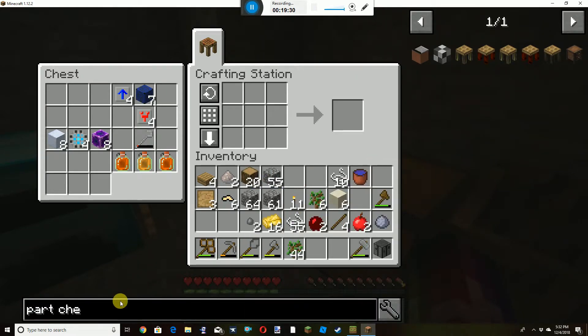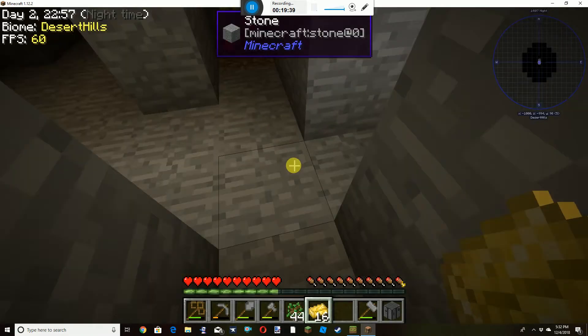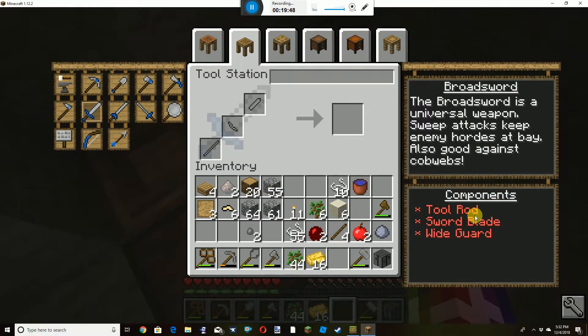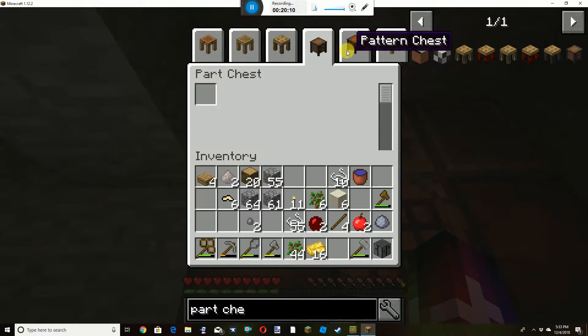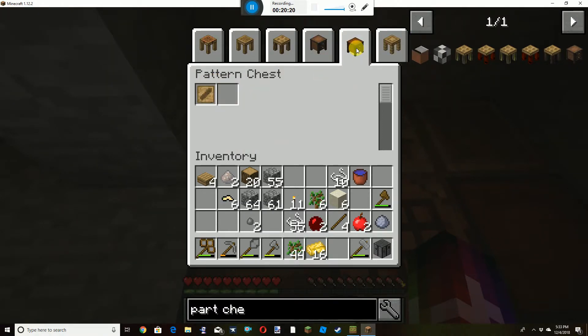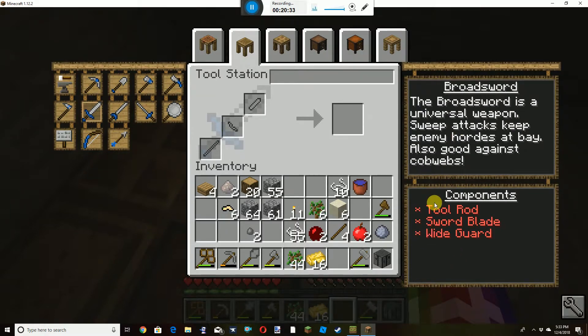I kind of want to make my own tool. Let's make a normal thing — a tool rod, sword blade, and wide guard. We need the sword blade here and place that in our pattern chest. It goes here — sword blade, tool rod. What else do we need? Tool rod, sword blade, and a wide guard.